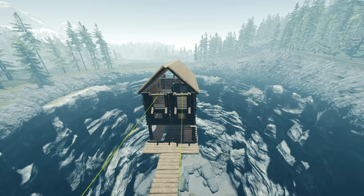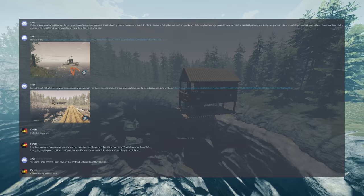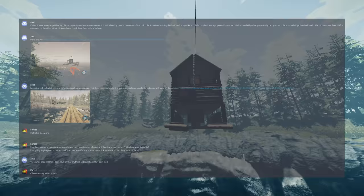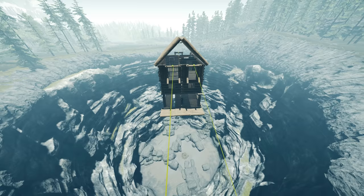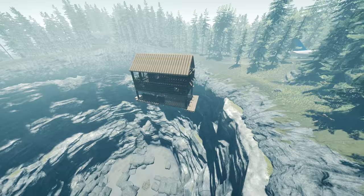Hello everyone, it's Farkat here. In this video I'm going to show you how you can build floating structures and how you can build a base over the sinkhole. This wasn't actually discovered by me - it was discovered by Zoso, who messaged me on Discord. It's using basic walls to make the bridge, and he knew you could build on tree bridges. I thought you couldn't, but with this in mind you can actually make floating structures.